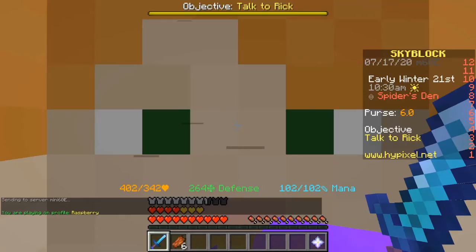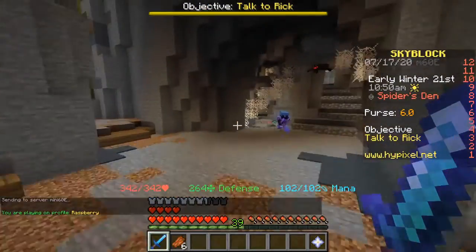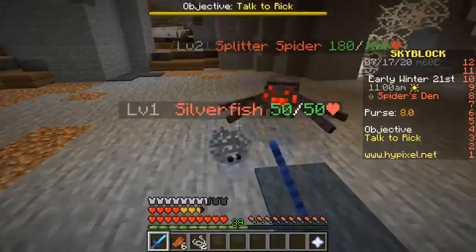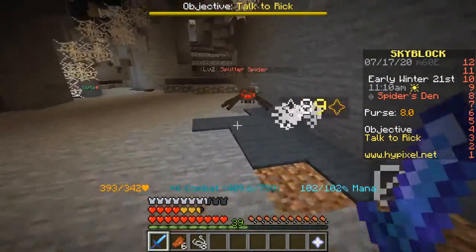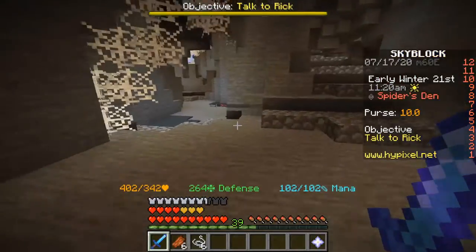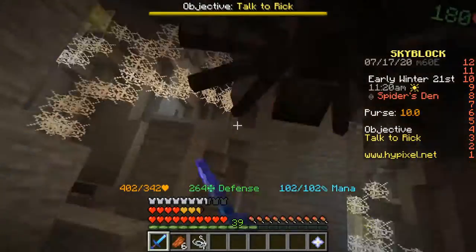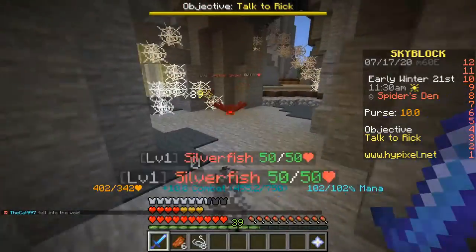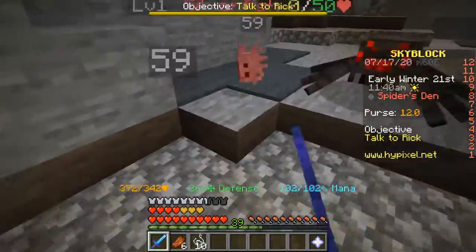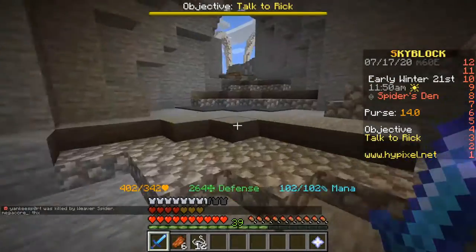Now let's see if skeletons can still be nightmare inducing — probably yes, just because they live in rib cages and do spooky stuff like walk around without tendons. We need to talk to Rick. Let's kill a spider and then try and find a skeleton. I killed it and I have full health too. As long as you can keep killing low health mobs, you can always have a little surplus of health. That's my understanding right now.